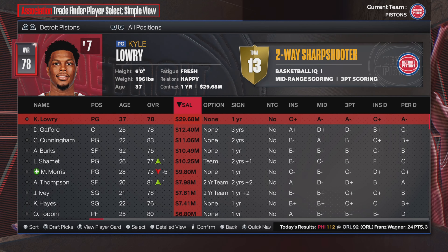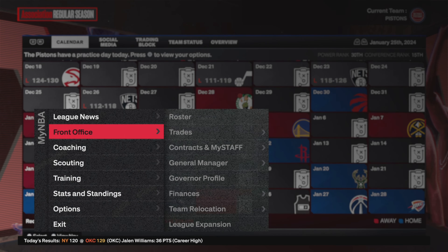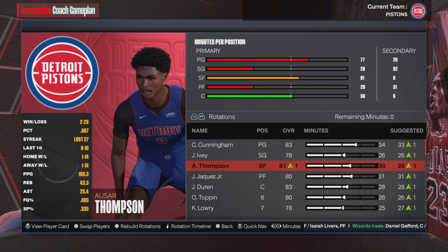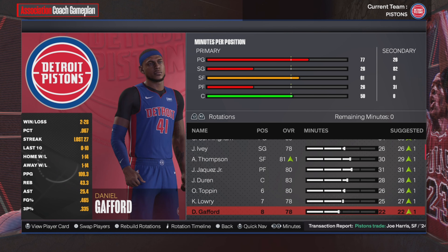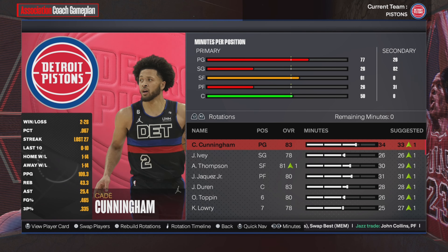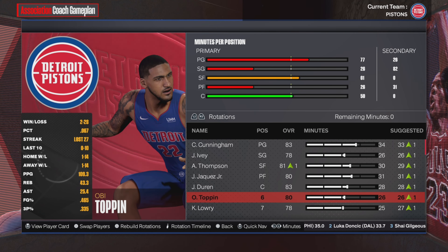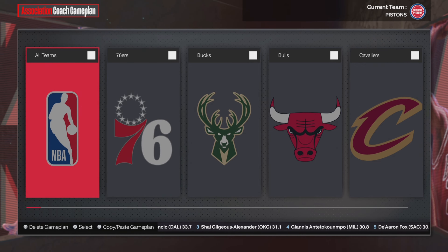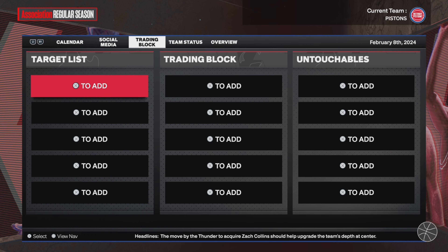Now we still got plenty more work to do here, but the team's definitely looking younger. We got Kyle Lowry on the team — I'm going to try and trade him at the trade deadline. We'll trade to the Grizzlies and get a first-round pick from them. So here's the updated lineup: we got Cade Cunningham, Jaden Ivey, Asar Thompson, Jaime Jaquez Jr., and Jalen Duren. We also got Obi Toppin, Kyle Lowry, Daniel Gafford, and Marcus Sasser. Now is this team good? No, but I actually do like this team. Definitely the young talent — just in the starting lineup alone: Cunningham, Ivey, Thompson, Jaquez, and Duren. I think that's pretty good. We'll look to trade Kyle Lowry. I'm going to update you guys at the trade deadline — hopefully things are much better then.